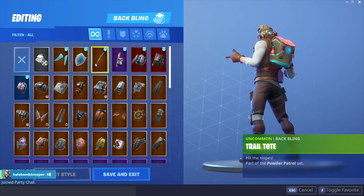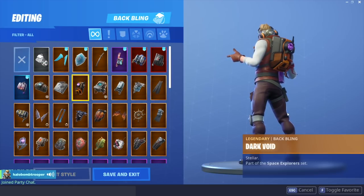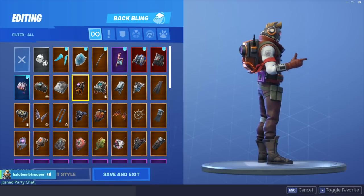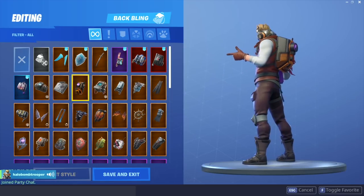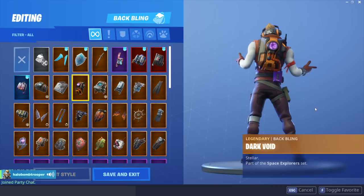So at the number 3 spot — Dark Void. I absolutely love this backbling, I think it looks perfect. But there are some other backblings that I think look more threatening than just a space pack, I guess. Anyway it's pretty cool — the colors work 100% and it is a definite combo to rock.